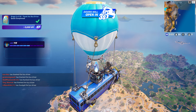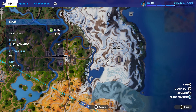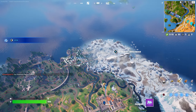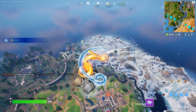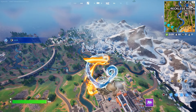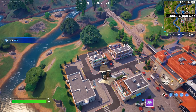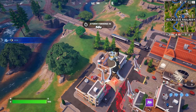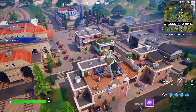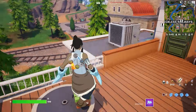Now we're going to thank the bus driver by pressing down on the D-pad. Then we're going to go to Reckless Railway, or you can go to the ground — whichever you want. I'm going to put a waypoint right there and jump out of the battle bus and fly over. Once you come over here, you're going to open at least two chests. I'll show you where the two chests are located because some people don't know. Sometimes they spawn here, sometimes they don't.